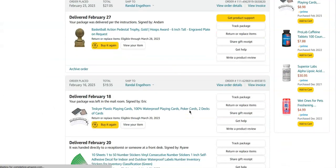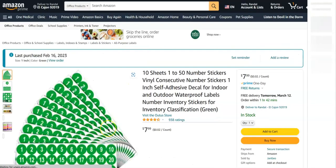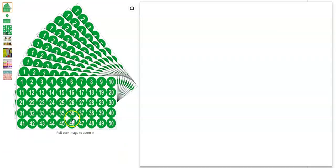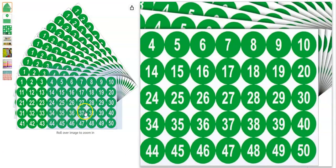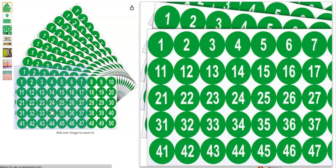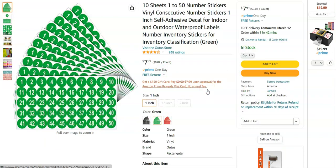What I did was I bought these number labels and pasted them on the cards, so that I can easily find out which week I'm going to be searching for from my random draw. Pretty cool — I just wanted to show you guys this so you knew how I did this whole thing.